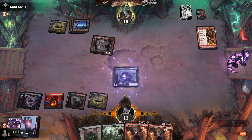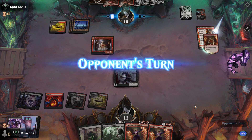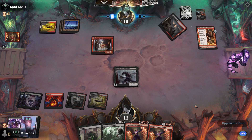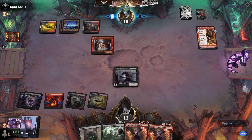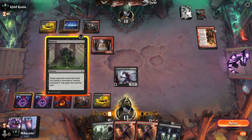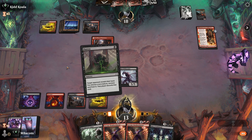Opponent is deciding whether or not to Cut Down their own creature. If they want to bolt it, they can — but that's pretty much all of their board except for a couple of cards. Opponent goes to attack and decides not to do anything. We pick up Gix's Command. That's going to be good.